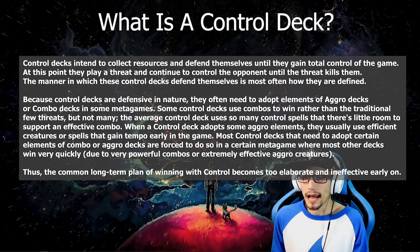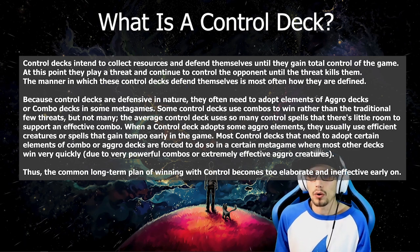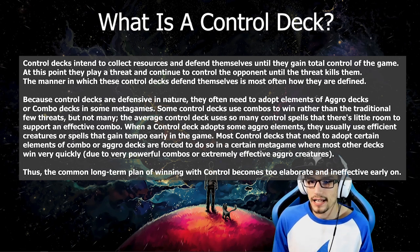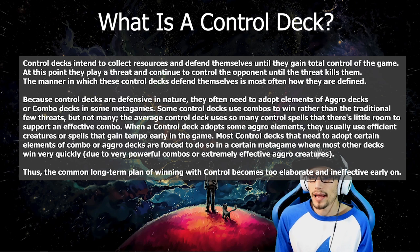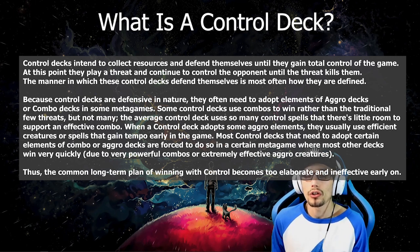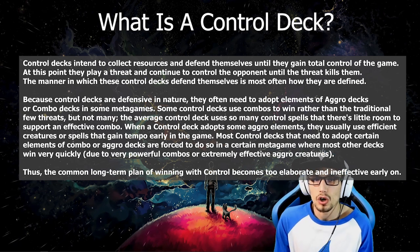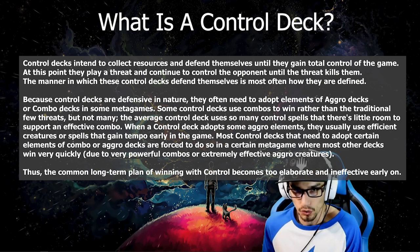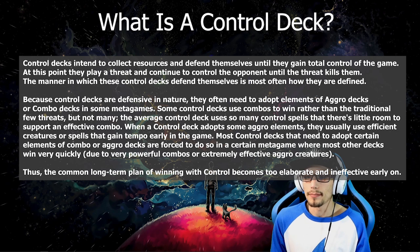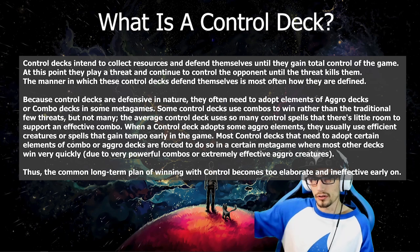When a control deck adopts some aggro elements, they usually use efficient creatures or spells to gain tempo early game. Most control decks that need to adopt certain elements of combo or aggro decks are forced to do so in a metagame where the decks are competing very quickly with turn 3 or turn 4 wins, making us use early game interruption rather than mid-game field wipes. Thus, the common long-term plan of winning with control becomes too elaborate and ineffective early on, as control deck power scales up the longer the matches go.